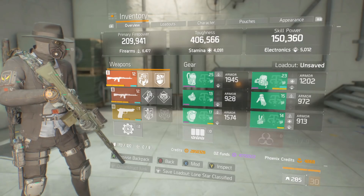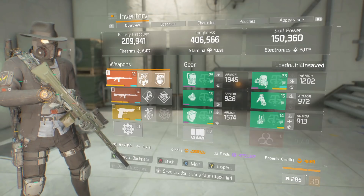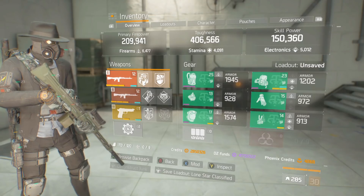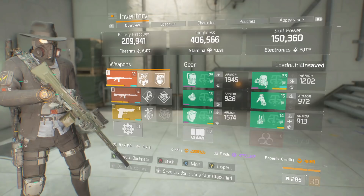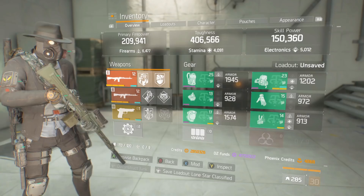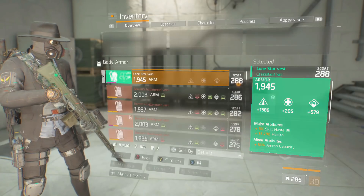I've built this primarily for a group scenario and it is super effective. We're talking about six piece Lone Star classified double Big L - really tasty. So let's talk about Lone Star before we go on about the rest of the build and how we've got it set up.